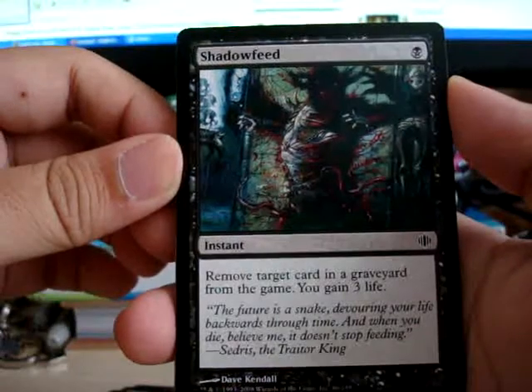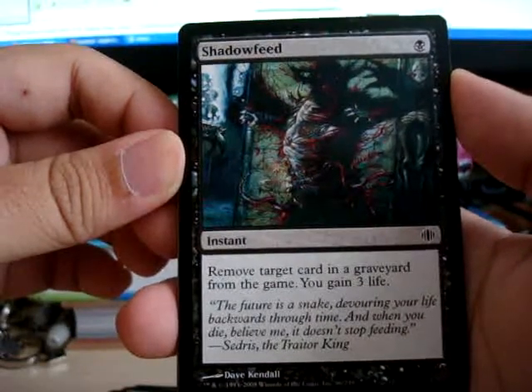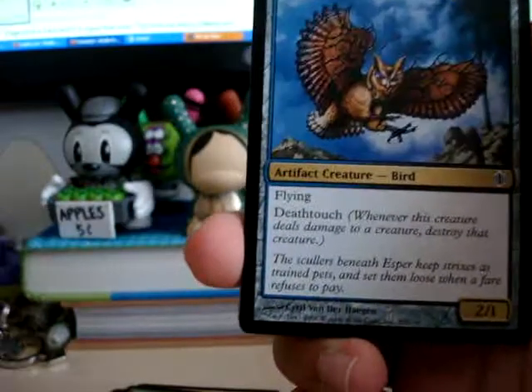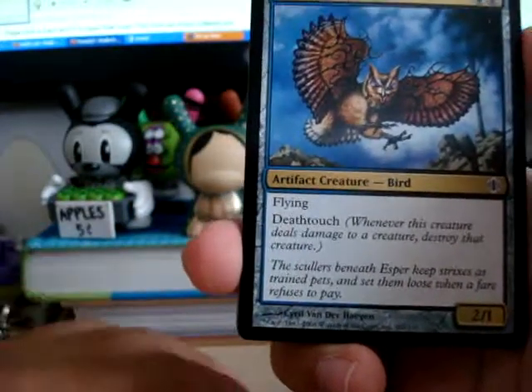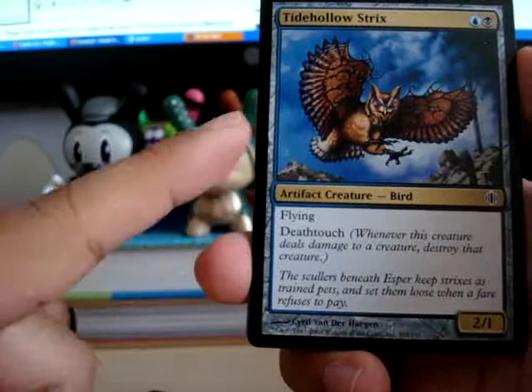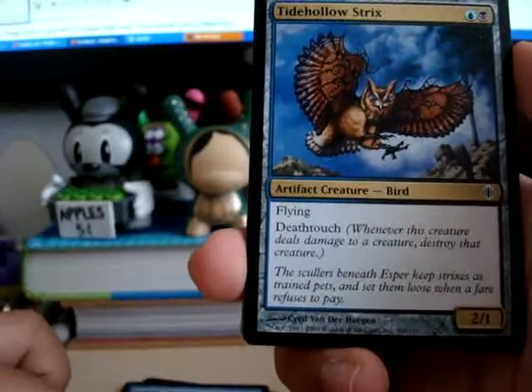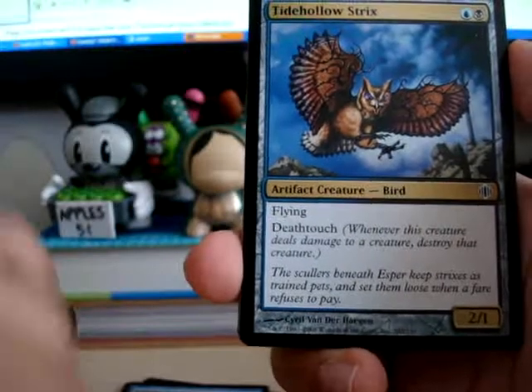Shadow Feed — remove target card in a graveyard from the game. You gain 3 life. Oh, that's nice. Whoa! Tide Hollow Strix. That's cool — Death Touch and Flying.